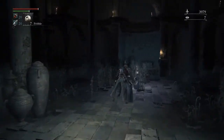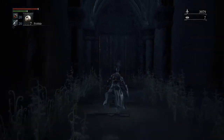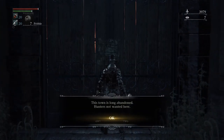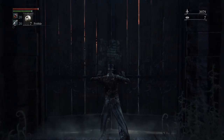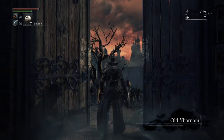Come down here — you can light the lamp. And then walk over to this door. It says: 'This town is long abandoned. Hunters not wanted here.' You can open the door. And boom — you're in Old Yharnam.